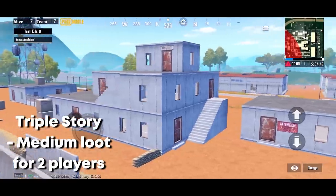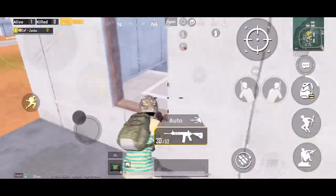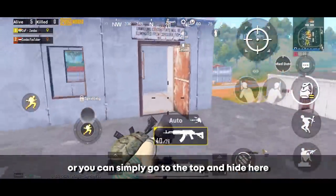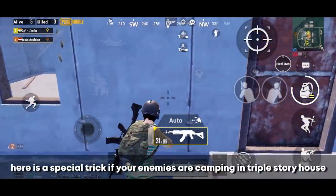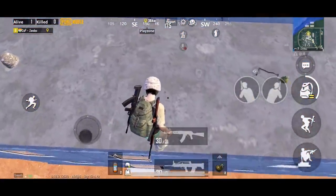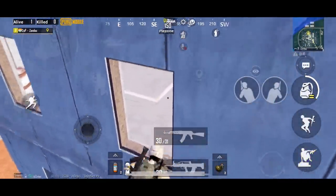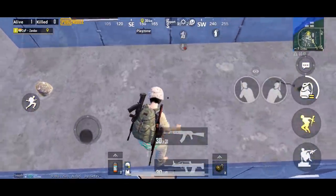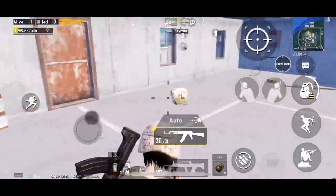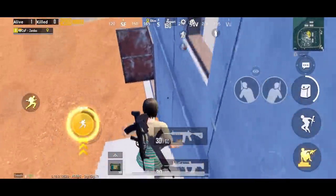The triple story building has medium loot and is best for only two players. If you hear a full squad pushing into this building, you can stay and kill them from a defensive position, or simply go to the top and hide. Here is a special trick: if enemies are camping in the triple story house, go to the top of the house and jump from there onto the door, see if you can spot anyone, then jump into the window and kill your enemies. While falling down, hit jump continuously to activate ledge grab. You can also jump from other spots to kill campers behind the door. This trick works in all triple story buildings.